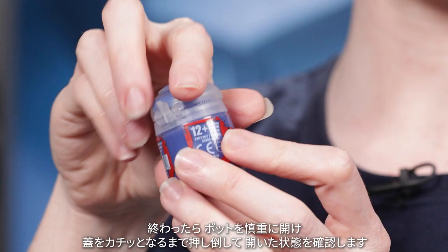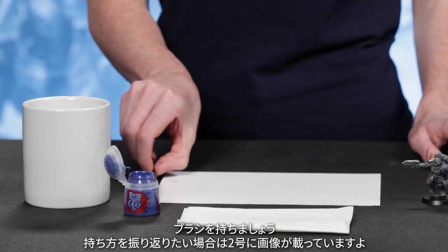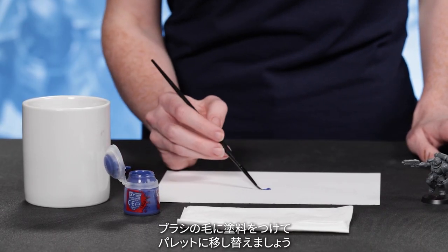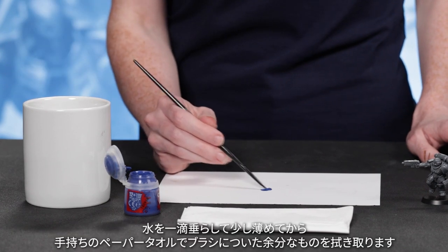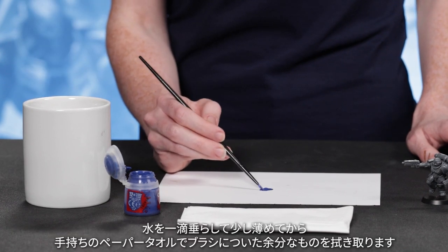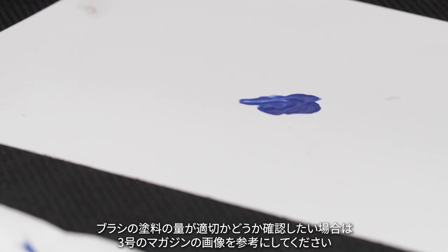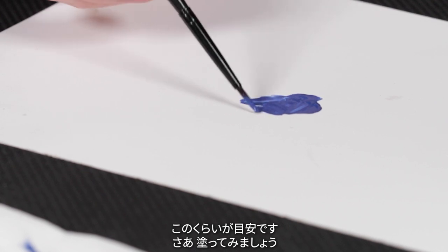When you're done, carefully open the pot and click the lid back to ensure that it stays open. Get your brush — if you need a reminder on how to hold it, there's a picture in Issue 2 — and get some paint onto the bristles and transfer it onto your palette. Thin it slightly with a drop of water and then wipe away the excess from your brush on the paper towel you have handy. If you're not sure you have the right amount of paint on your brush, refer to the image in Issue 3 of the magazine. Now, let's get painting.